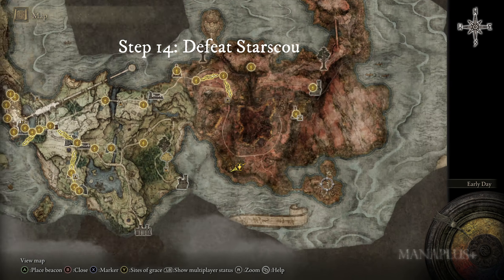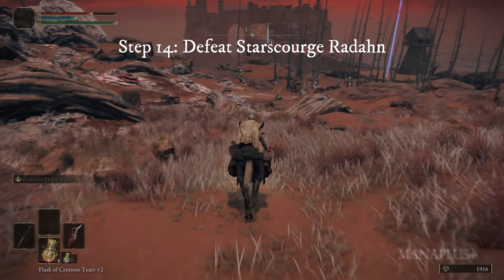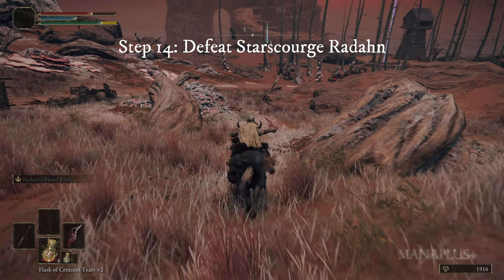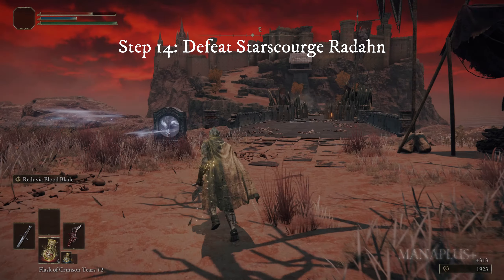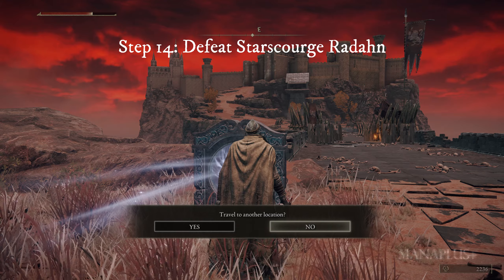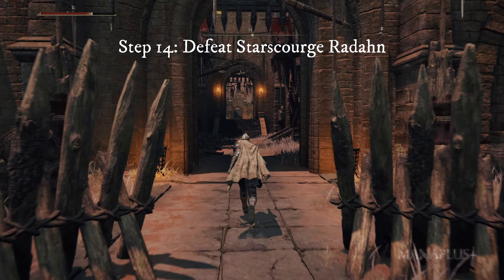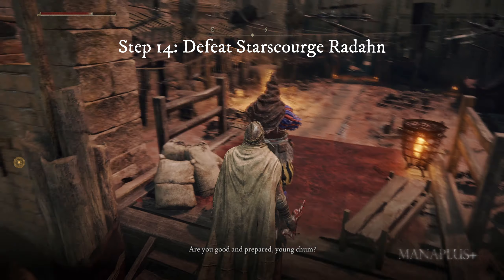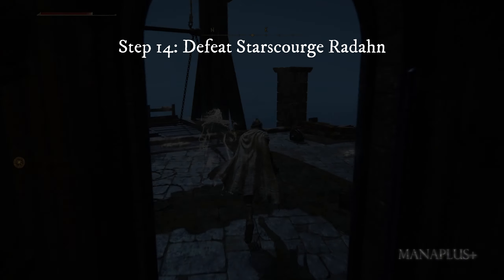Step fourteen: get on your horse and head to Redmane Castle in Caelid, where the Radahn Festival is taking place. After touching any Sites of Grace in Altus Plateau in previous steps, the Radahn Festival has been triggered. Interact with the teleport gate at the beginning of the bridge — it will instantly transport you inside Redmane Castle. Run into the courtyard, go up a few stairs, and talk to Witch Hunter Jerren, who will announce that the Radahn Festival has officially begun. Then run inside, take a wooden elevator down to the beach, and interact with the teleport gate there.